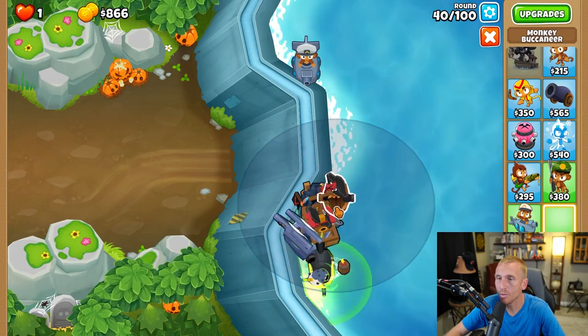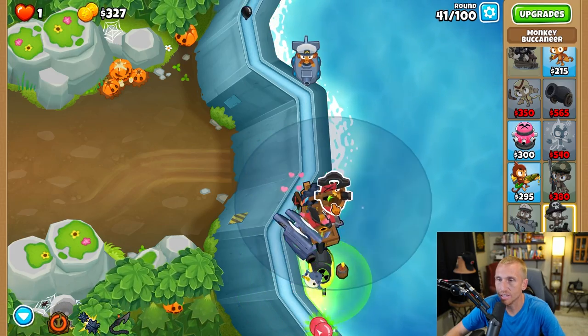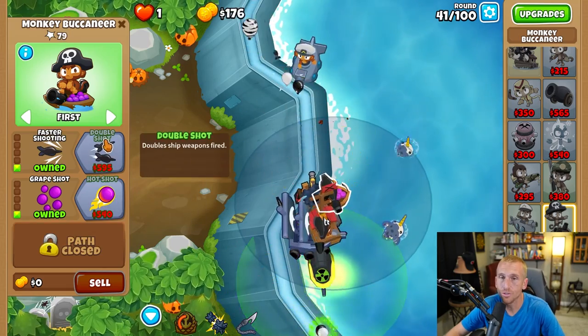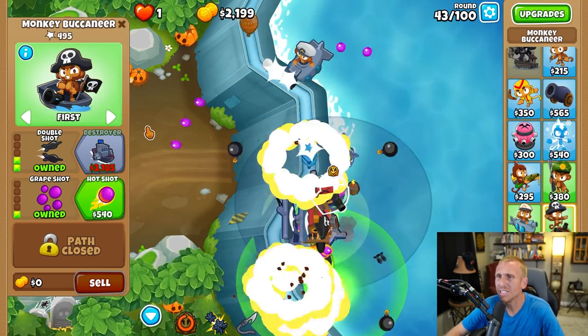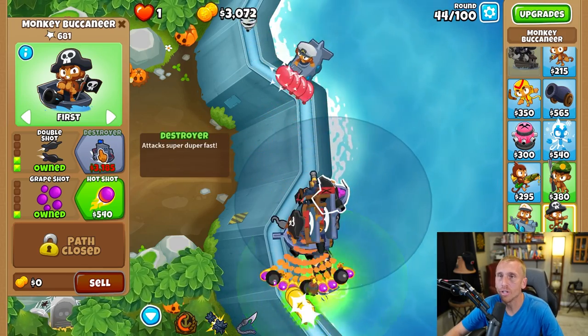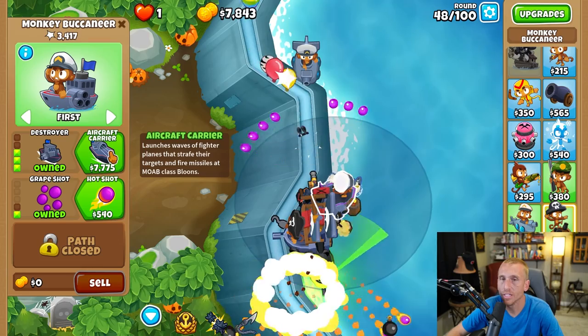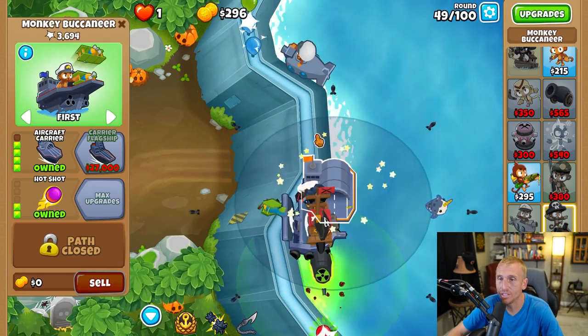Now we're going to place another boat right next to Brickle, as close as we can to this wall — grabbing Grape Shot, Faster Shooting, Double Shot. On round 43 sometimes we get some trouble, so blast that first ability. Then grab the Destroyer on round 44, and grab an Aircraft Carrier with Hot Shot on round 48.